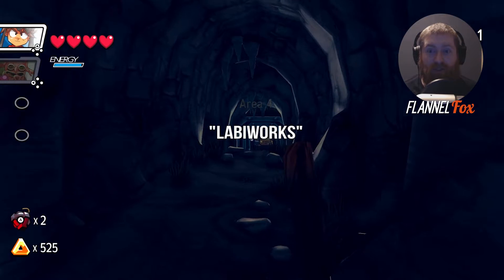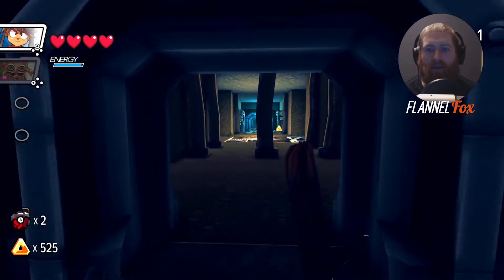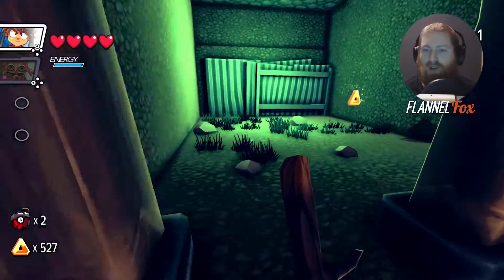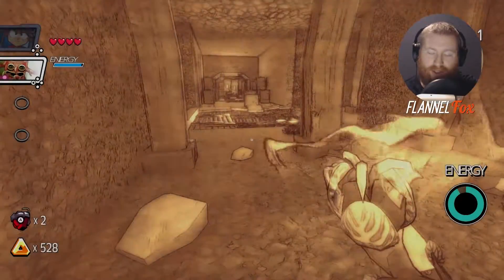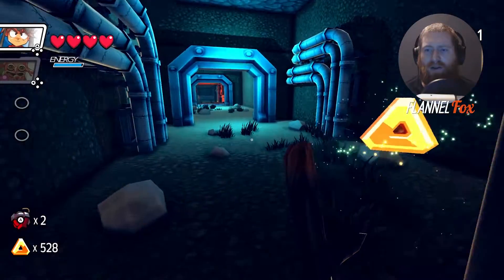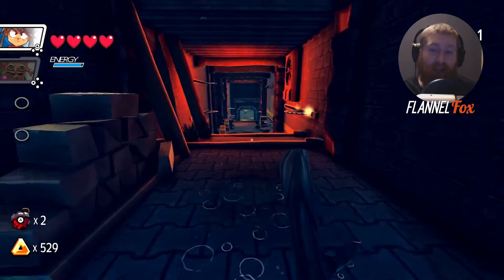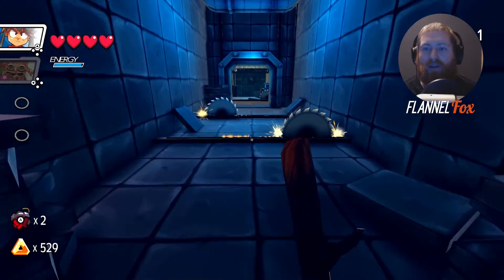Now we'll see the Labby Works dungeon. These little triangles are just currency and I have a ton of them — you can use them between dungeons to refill your health, which is also tied to your energy if you use up all the powers from your secondary characters. The dungeons look really good, the atmospheric lighting is really nice, and there's some pretty decent platforming too.